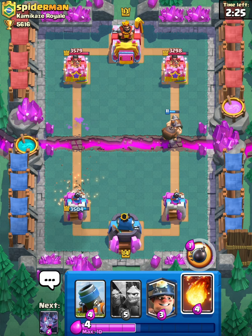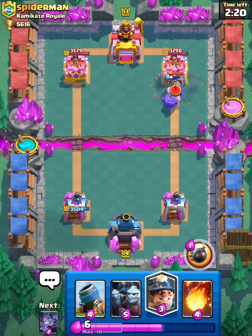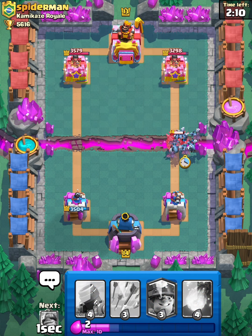Mighty Miner is moving up. See if he can do any damage. Is he actually going to let that go? Okay, that's a big problem. I don't have a spell. He's placed a Minion Horde, and I just don't have a spell right now.